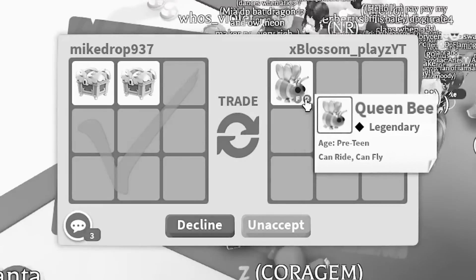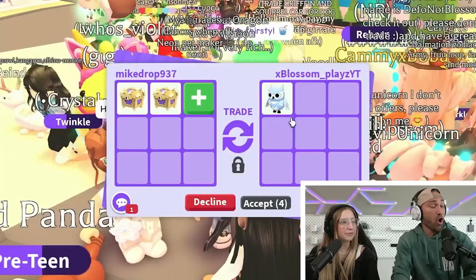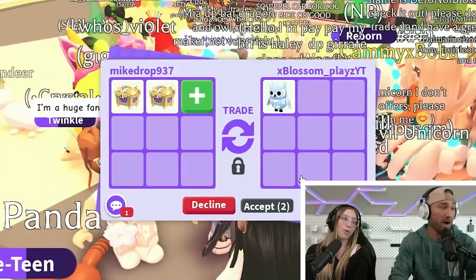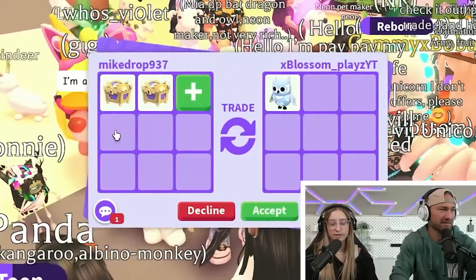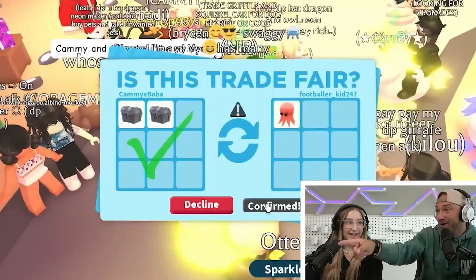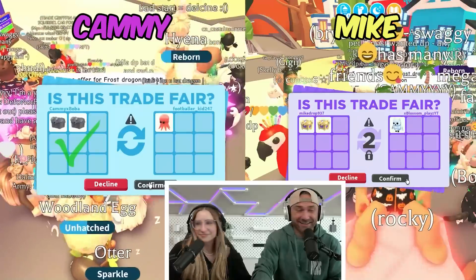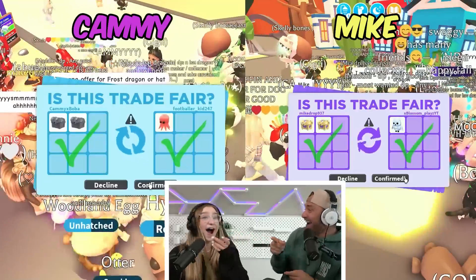Come on - let's do this trade! Look at my offer, that is really good. Whoa - they switched it out for the queen bee! Yeah, I'll do that - even better! Come on, both of us! They're waiting so long - here's mine. Drum roll - check mark! Yeah, you got it too!